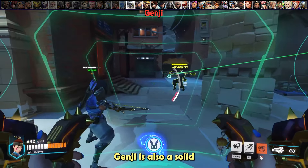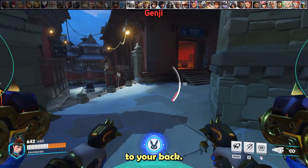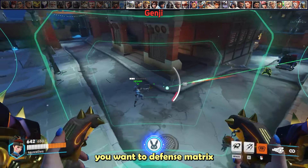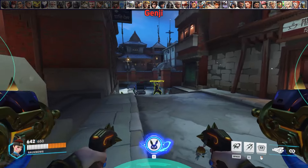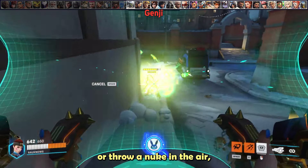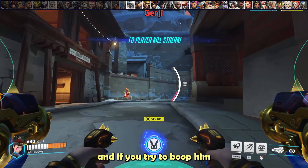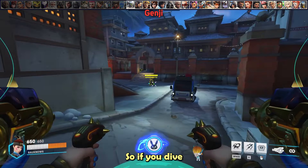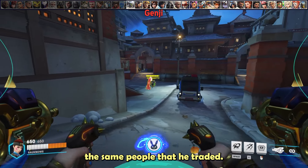Genji is also a solid pick into you, so track his positioning and don't let him charge his blade off of shurikens to your back. Anytime he's outside of his blade, defense matrix teammates he dives onto to deny follow-up damage. If he does blade onto your back line, the best you can do is boop him or throw a nuke in the air, but he'll likely get kills before the nuke goes off. If you dive his back line instead, at least he gets no support and you might trade even.